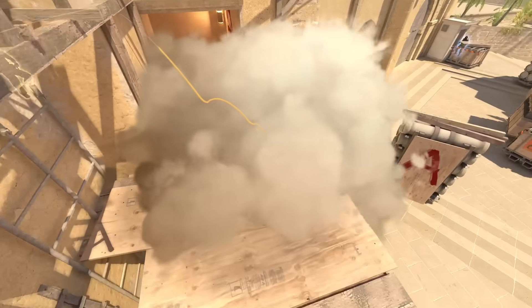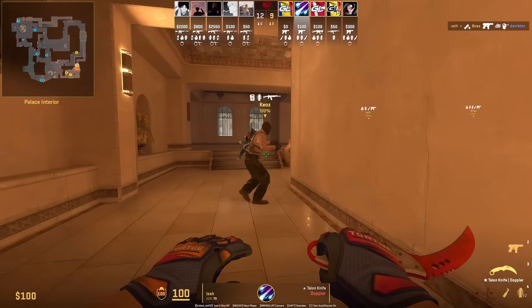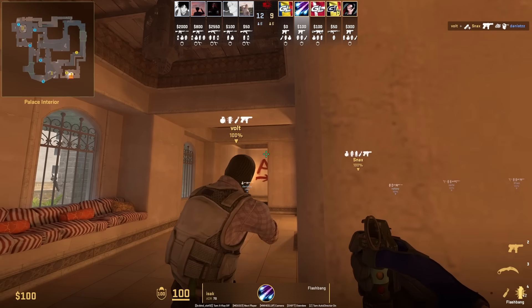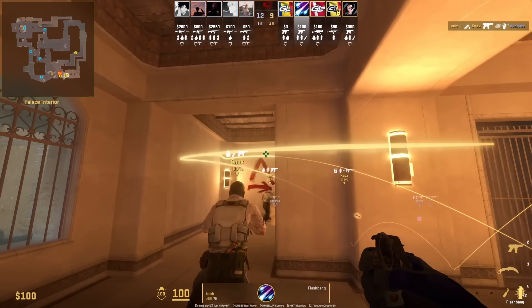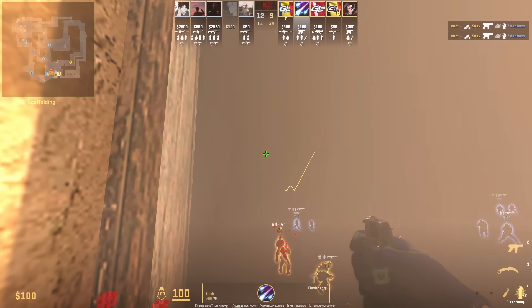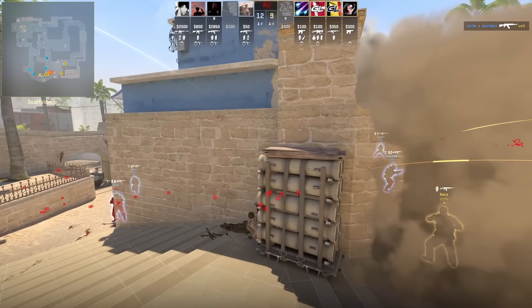This smoke will allow Gamer Legion to come out and go through the smoke with flashes without being seen. Isaac has a CT flash lineup where he's standing in the middle of this pillar to the left of it. He puts his crosshair at this part of the line. Without moving his mouse, he's going to strafe into this wood part of the wall, then left click throw for his teammate when he calls for it — which lands over the missiles and blinds anyone peeking from CT.